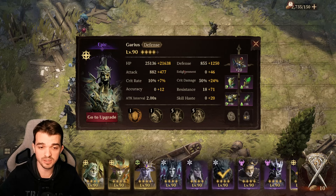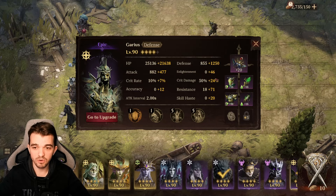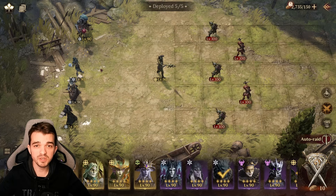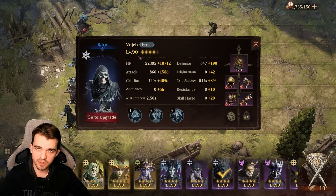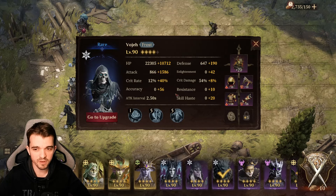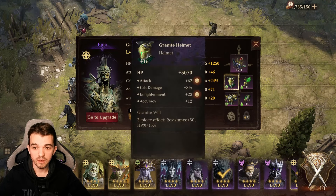I'm using only epic gear because at this point, if you've been farming a lot with all the guides I've already done, I hope you guys already have a lot of epic gear — or at least some of it. The most important thing is to be able to clear stage 4 easily, which you will do very easily with this hero setup. You're also going to be able to level up your artifacts to 16. I'm using some artifacts at level 20 on the test server, but I'm not using any gems to keep it fair.